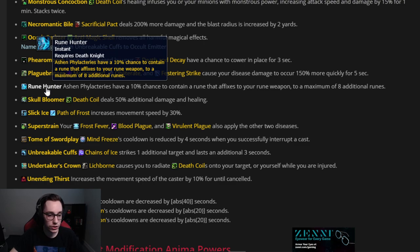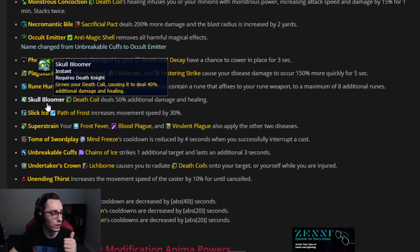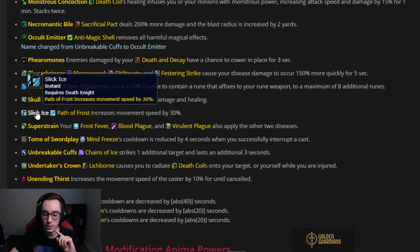Rune Hunter — Ashen Phylacteries have a 10% chance to contain a rune that affixes to your weapon, up to eight additional runes. Whenever you break phylacteries you can gain weapon enchants like Unholy Thirst, Fallen Crusader, or Razorice all at the same time — super strong. Skull Bloomer — Death Coil deals 50% additional damage and healing. If you're building around Death Coil especially as Unholy, this can be extremely powerful. Slick Ice — Path of Frost increases your movement speed by 30%. Early on I'd skip it for an offensive or defensive option, but useful for speed running Torghast.